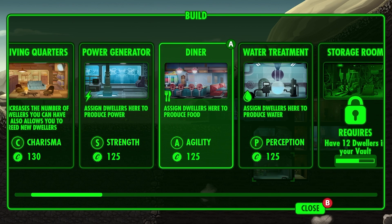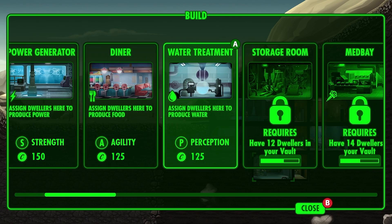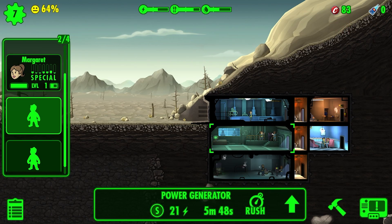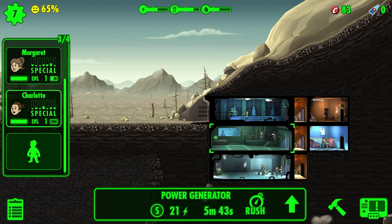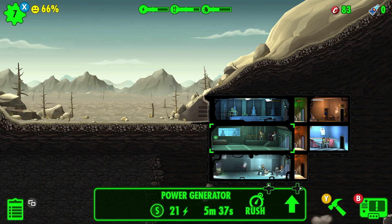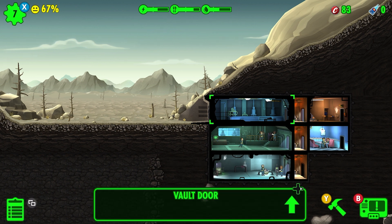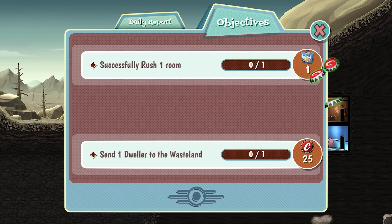Let's start expanding — we'll get a second power generator and another water treatment center. Now I can fill this place up with another person. This is gonna take five minutes to build. We're getting 21 power though, so that's good. Now it seems like it's all just a waiting game.